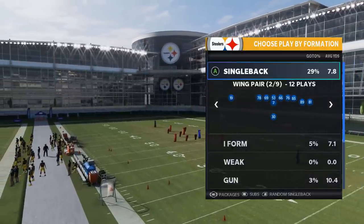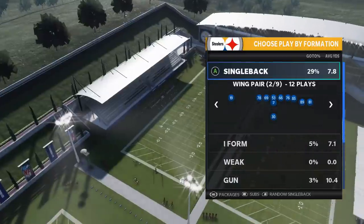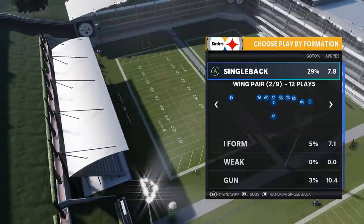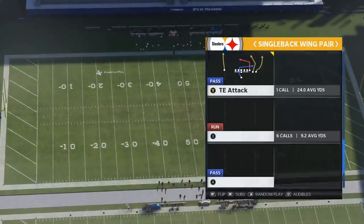We have a 3 tight end set. Anytime you have this many tight ends on the field, it's going to be a little bit difficult to stop, but ultimately this formation is so overpowered because of the alignment. Three tight ends on one side can really mess with your opponent's defensive alignment, and I'll show you guys how you can make reads and really make this formation unstoppable.